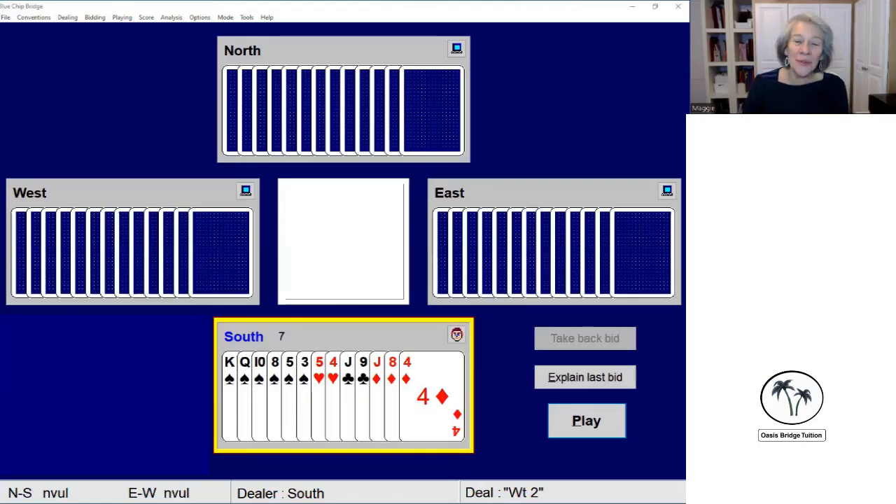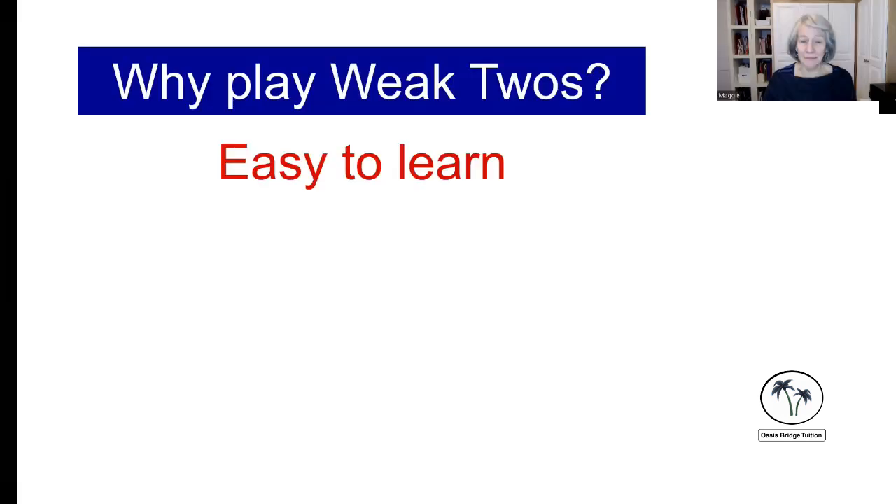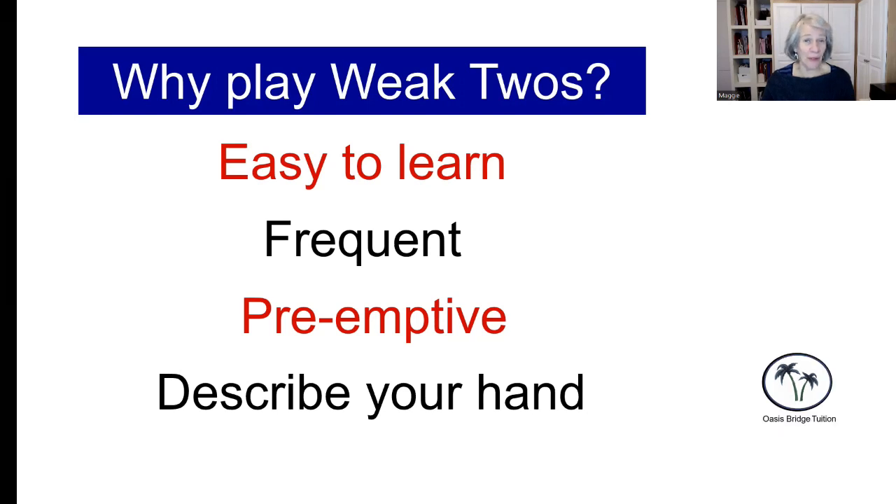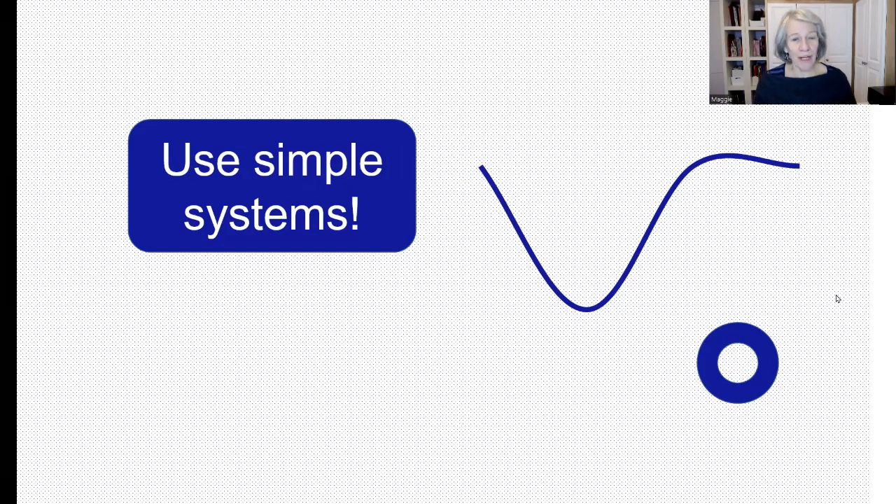Week two openings — do you play them already, or are you a strong two player looking to find out more about weak twos? You can play weak two openings whether you're playing Acol or standard. They're easy to learn, they crop up really frequently, and they're pre-emptive, which creates a problem for opponents. They describe your hand very well to partner, and on top of that, they're fun to play.